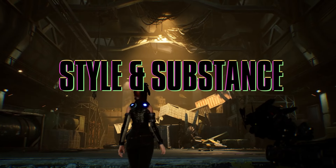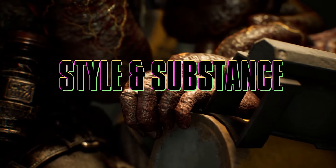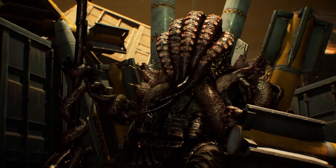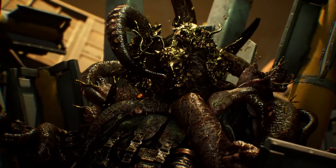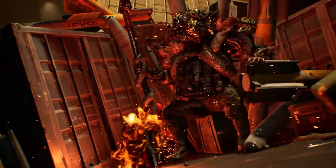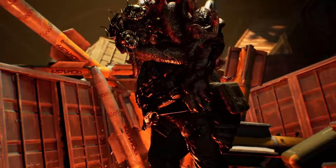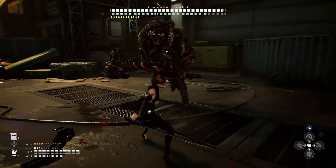First off, the combat is fantastic. It's responsive and provides a number of tools to ensure that you are prepared to face nearly any challenge. The game emphasizes the benefits of parrying and perfect dodges, as this allows you to build your beta level, which then allows you to unleash special attacks. These flourishes are required to do critical damage, and sometimes it's better to let the meter build so you can maximize your damage output when completing combos. As the game progresses, you'll learn new skills that allow for follow-ups after your perfect parry or dodge, and these are incredibly important because they allow you to save resources when fighting challenging bosses.